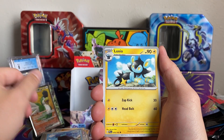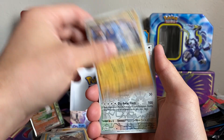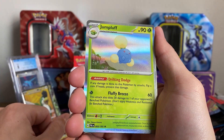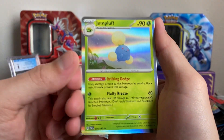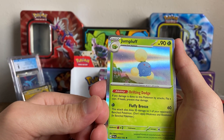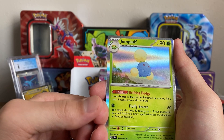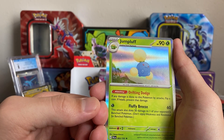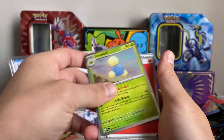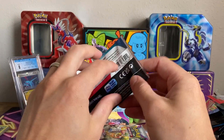I'll just slowly sell things on eBay if I think they're more worthwhile to sell individually. Dunsparce and Jumpluff — yes! I've been waiting to pull this Jumpluff because it's by my favorite artist Naoya Kimura. Jumpluff is just a cutie blown through the breeze. Drifting Dodge can be kind of a troll — if any damage is done to this Pokemon by attacks, flip a coin; if heads, prevent that damage. And this attack also does 30 damage to one of your opponent's benched Pokemon for one energy.